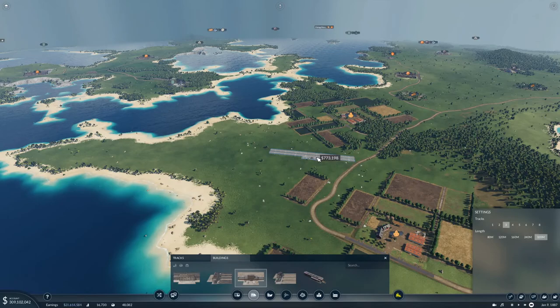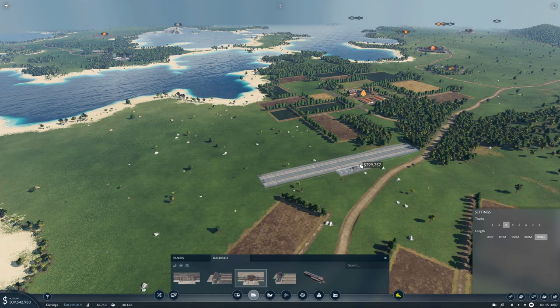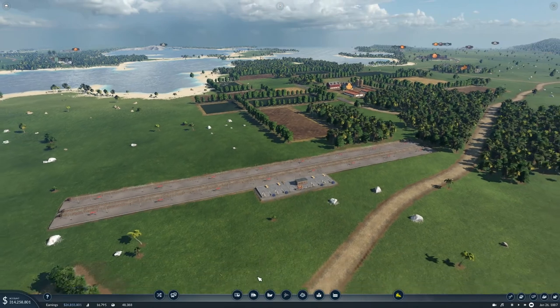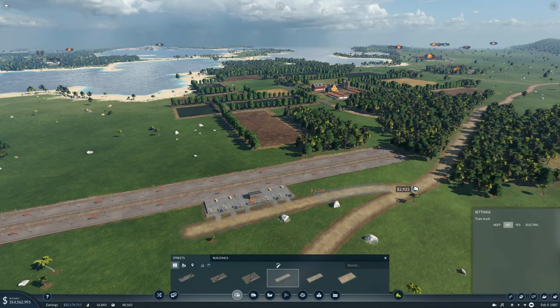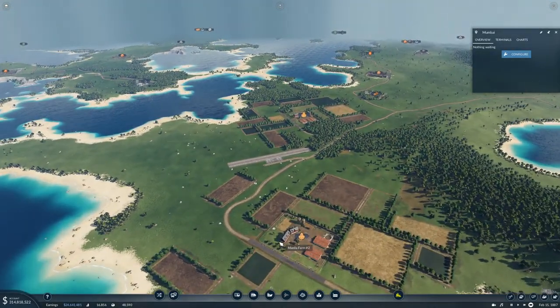The station needs one, two, three platforms. I really hope this will hook up to both of these farms. We'll do that and then test it out by putting in a road here. Let's see — you don't reach any of the farms. That's absolutely fantastic... I love it. Let's try and make it reach them.